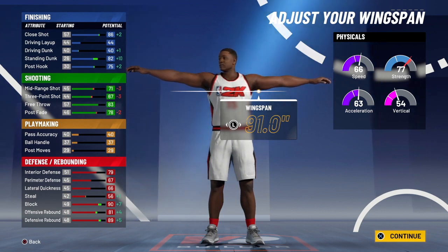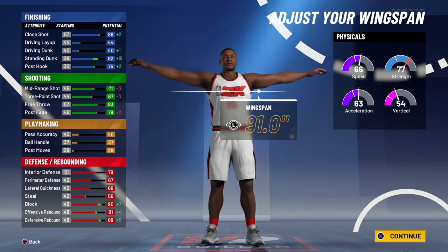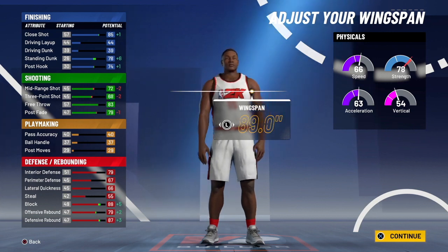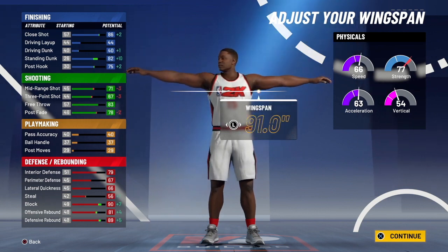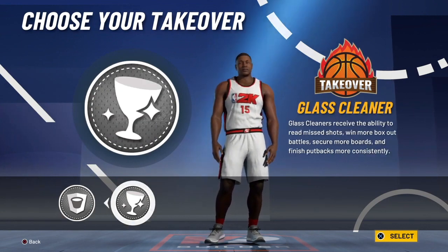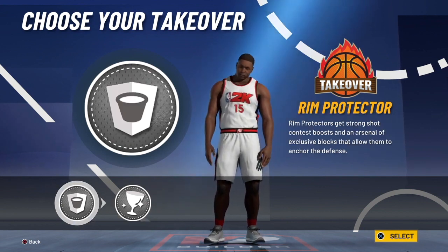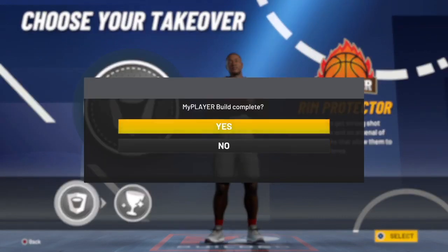For wingspan, I maxed it out. You take a big hit on shooting — you're not going to be able to shoot threes, but you will be able to shoot mid-ranges consistently if you have the Hall of Fame badges and if your point guard has Dimer. Your strength goes down to 77. I suggest going max wingspan. For your takeover, I'd suggest rim takeover — nobody can really score on you, and it also helps your rebound.